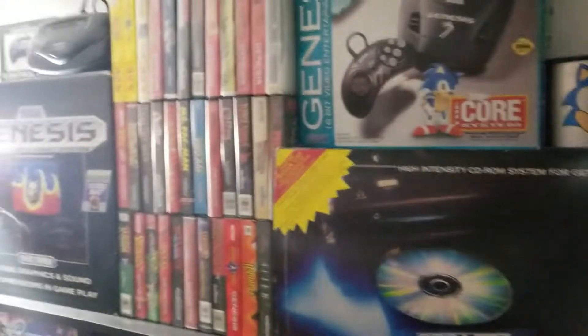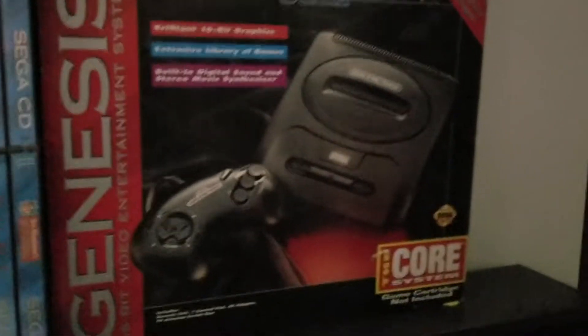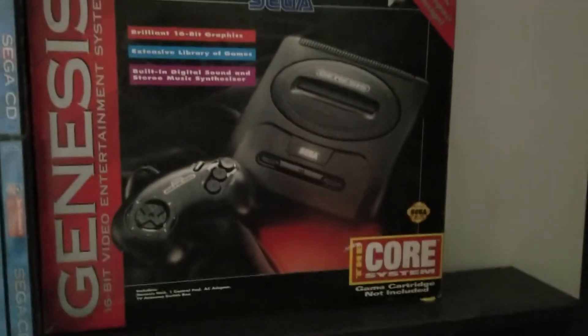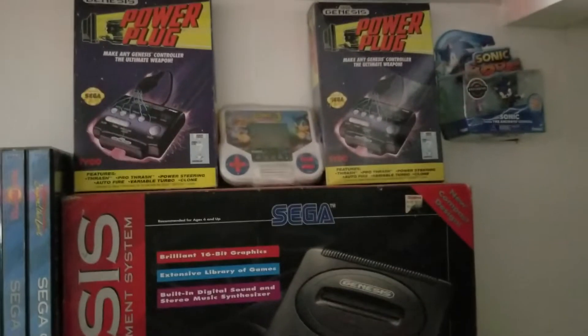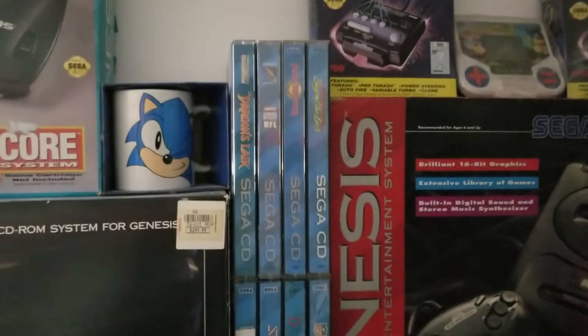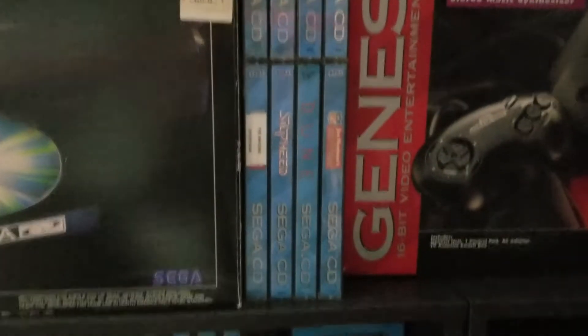Let's go to the top shelf here — this is where I keep my Sega Genesis collection. Starting over here we have a Sega Genesis Model 2, complete in the box. Above that we just got some random stuff. Over here I have a small Sega CD collection — nothing major.